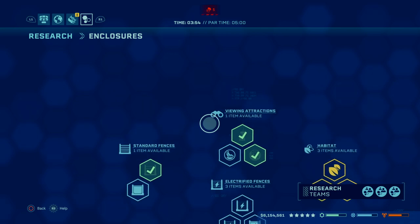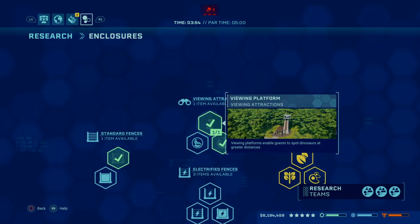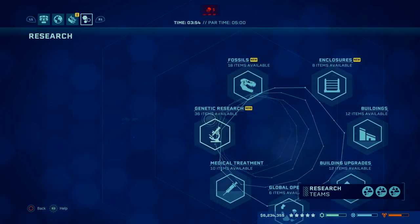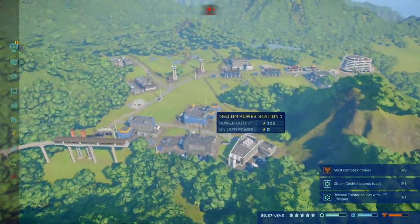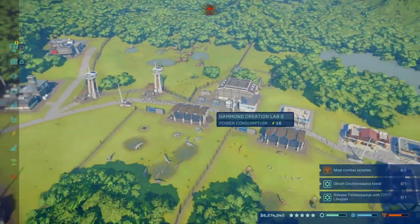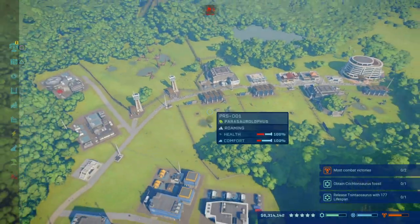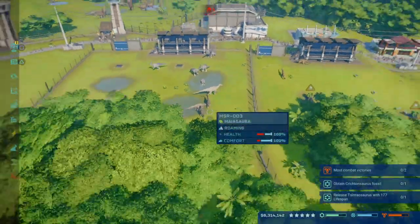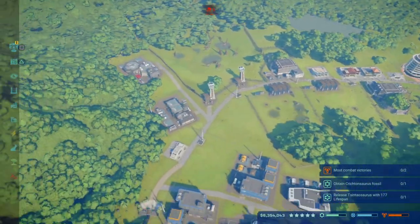For enclosures, the only thing you'll need is a heavy steel fence. You can optionally get the viewing platform — I researched the Gyroshere but never even used it, so the viewing platform isn't a necessity but it helps with visibility. That's all the researches you're going to need. The key is simply not wasting time on things you don't need. I fell into that trap several times, going fossil to fossil and coming up short because of it — so prioritize only the dinosaurs you're going to use.